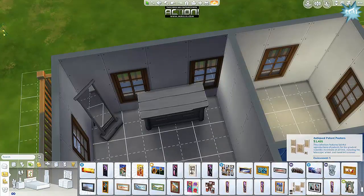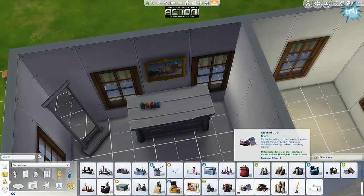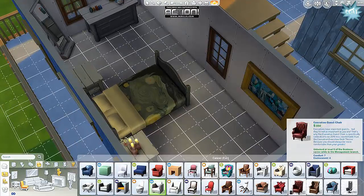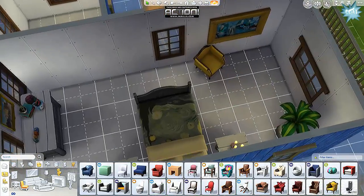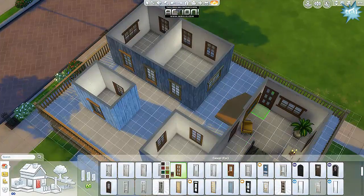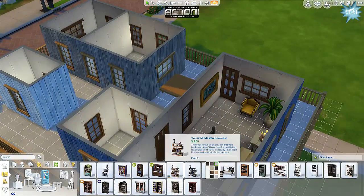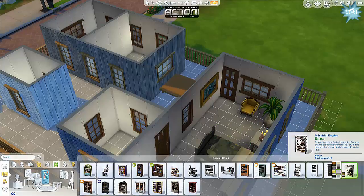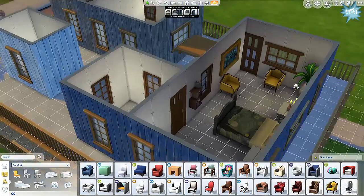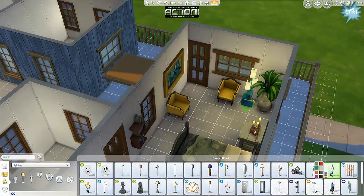Anyway, this is the master bedroom and I decided to go with a blue and yellow theme. I realized there's no door, so I'm putting the door in and rearranging the furniture. I didn't intend for that bedroom to be that shape with the master bathroom — I actually built two separate rooms and then realized it just works perfectly for a bedroom, although it is pretty long and narrow.